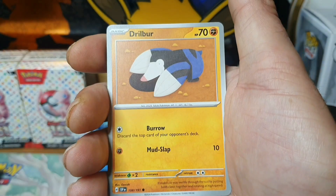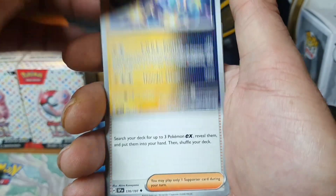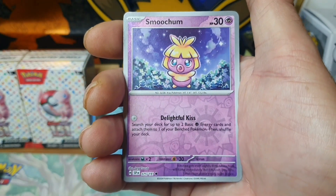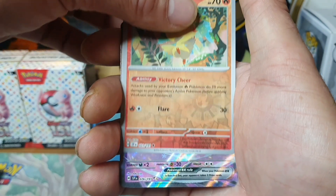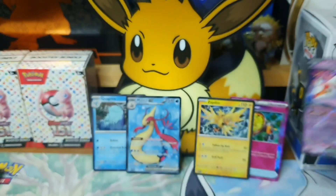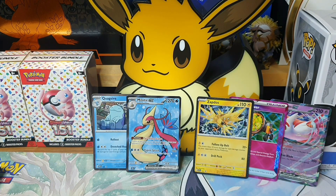Bronzor, Sandygast, Drillbear, Exeggutor, Mawile, Serperior, Reverse Holo Poké Chloe, Reverse Holo Victini. And a Latias EX - just the normal one though. I would say we are about even with one pack to go, which is the Latias Latios artwork pack. Can we get some pack magic?